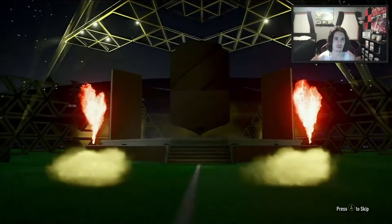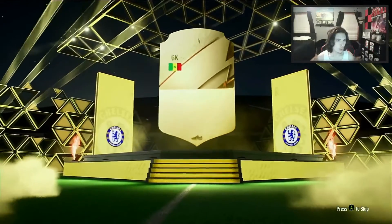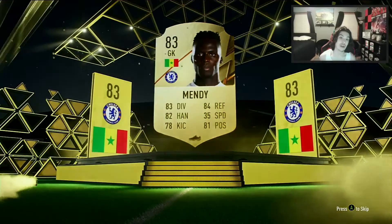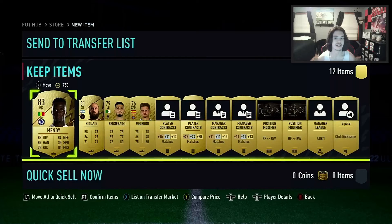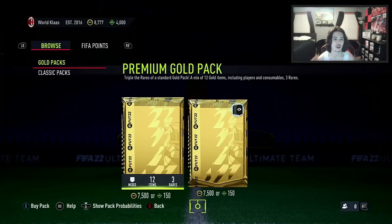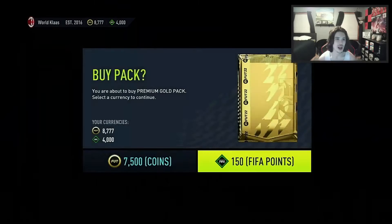Another one down — we've only used 1500 points so far. It's a board! It's Edward Mendy! That's good, I think he's going to be very good in FIFA this year. Definitely taking Edward Mendy 100%. Gonzalo Higuain in there as well. That's a very good one — I will take that.